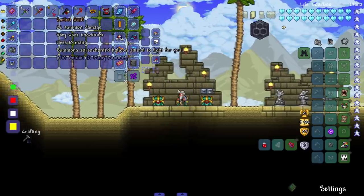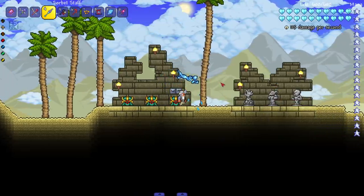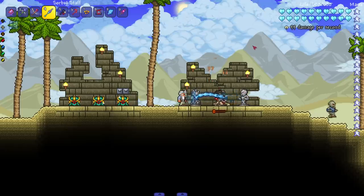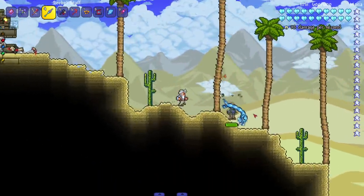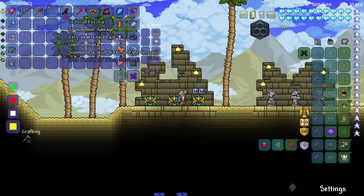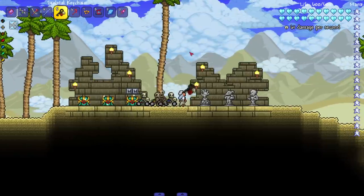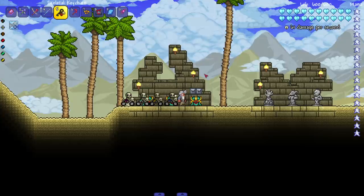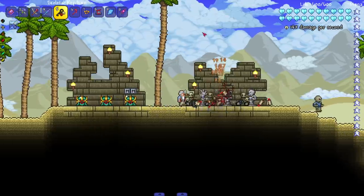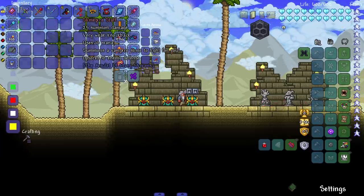The Sorbet Staff summons an enchanted balloon animal - what the hell, this is amazing, the last thing I would have expected! Imagine getting hit by a balloon over and over - lot of static shock coming your way. Next, the Skeletal Keychain summons a skull biker - so unique! My boy's got a bike and they come in different colors, which even vanilla Terraria doesn't do for most minions. Imagine getting run over by little bikers who just want to beat your ass.